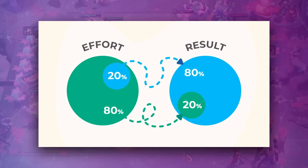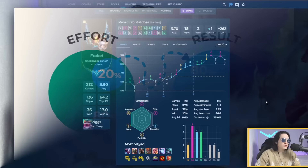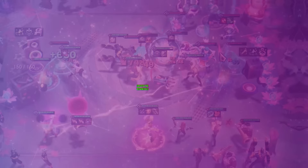Pareto's Law says we can spend 20% of our effort to achieve 80% of the result we want, but it takes 80% of our effort to achieve the remaining 20% to reach perfection. In this video, I will show you the most efficient method you can apply to identify your weaknesses and fix them.